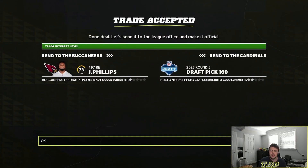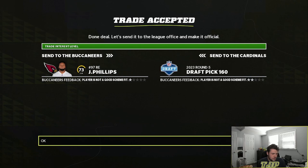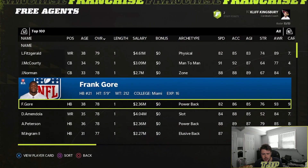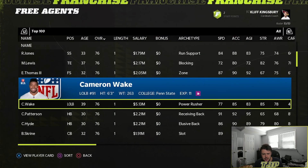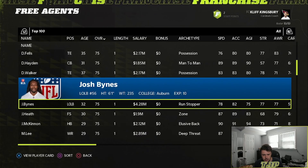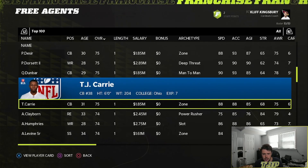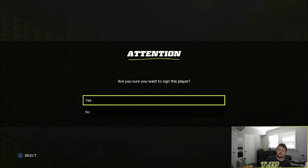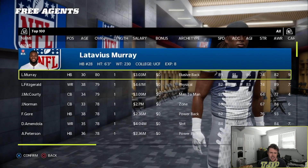I traded Javon Williams to the Buccaneers for a future fifth-round pick. I'm going to pick up Geno Adkins for the rest of the year because I need a defensive tackle. I also need a right end, so Adrian Claiborne will join us for the rest of the year. That's pretty much all I'm going to do.